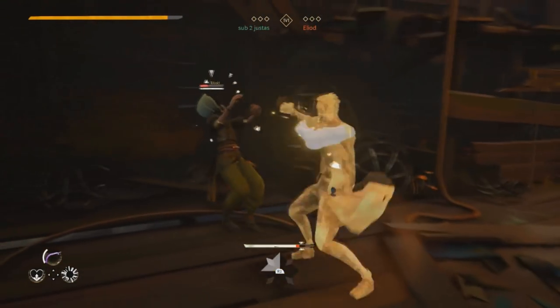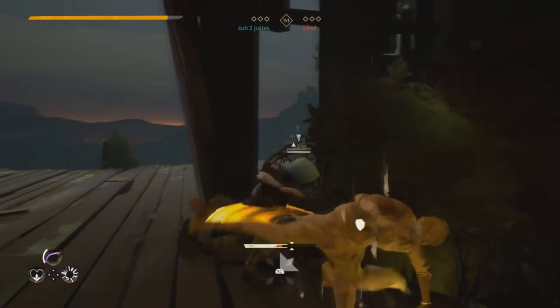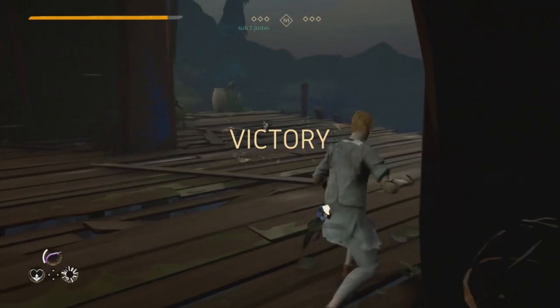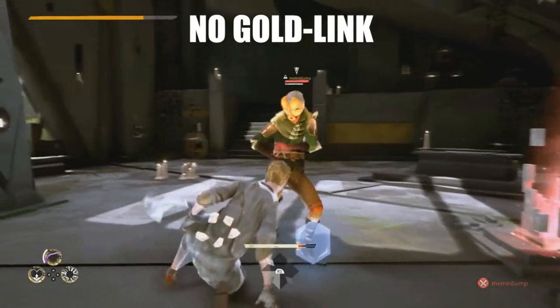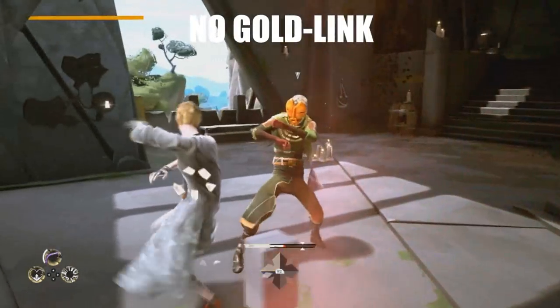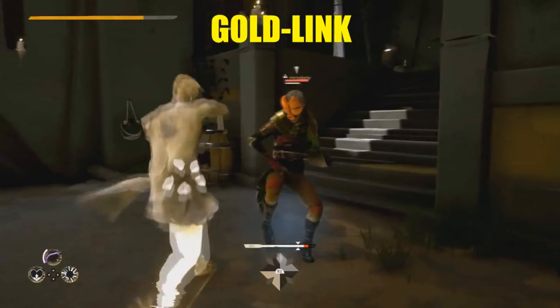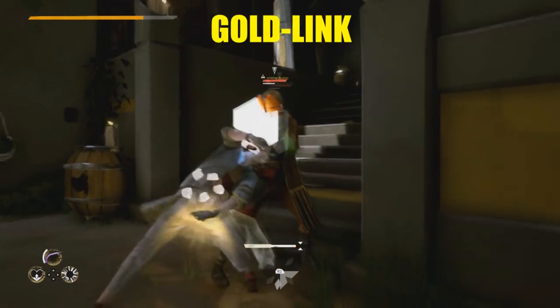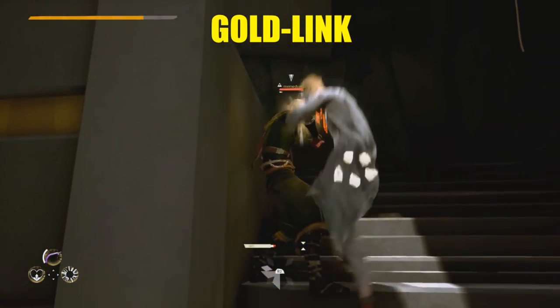The second concept of becoming good at Absolver is timing. This includes a lot of things, but let's begin with gold linking. Gold linking ties in with deck building in the sense that you need to know your deck very well before you can do this perfectly. If you don't know what gold linking is, let me explain. It's when you attack at different timings depending on the attack. This is usually after you hear a hit sound, or as soon as a character lands from a jump attack.